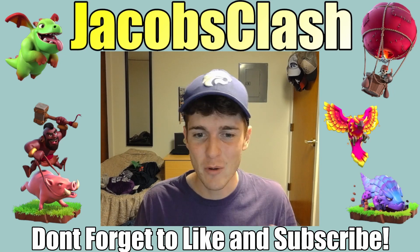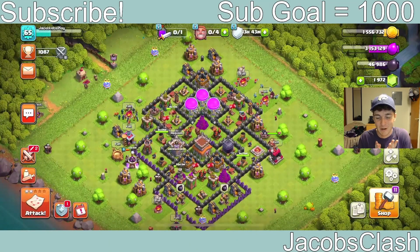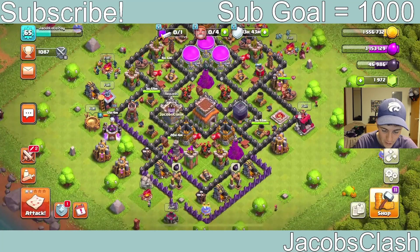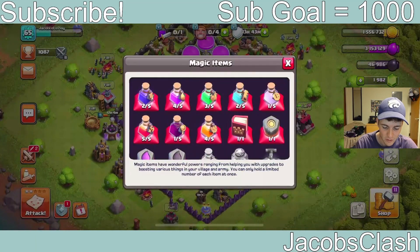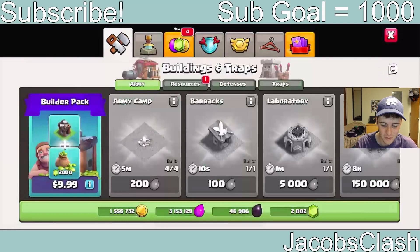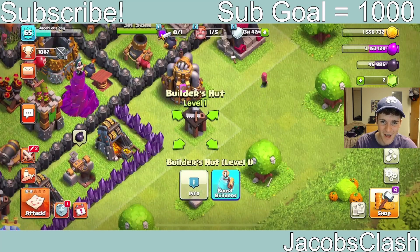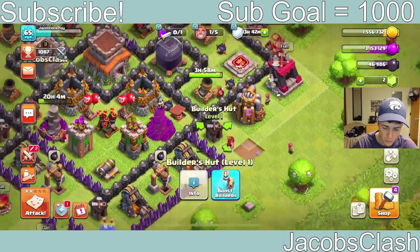For today's video we have a very exciting one and I've been waiting on it for a while. We're on the let's play series and in my opinion this is the best thing you can do as a free-to-play player — that is unlocking the fifth builder. Look at how many gems we're at right now: 1972. I have a solution to get to the 2000 gem mark. If we go into our magic items, we can sell these research potions — once, twice, three times — and we have 2000 gems!